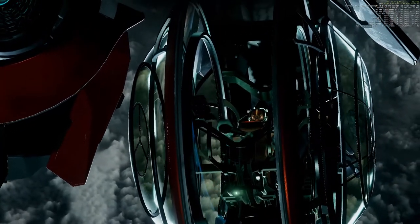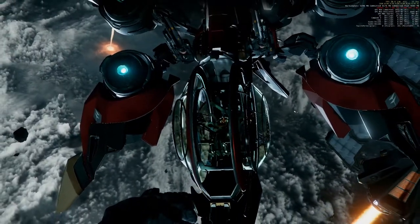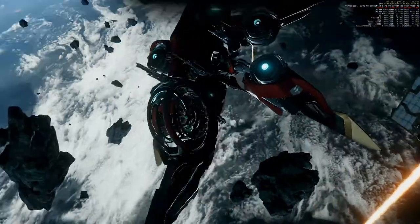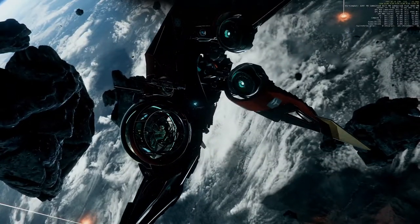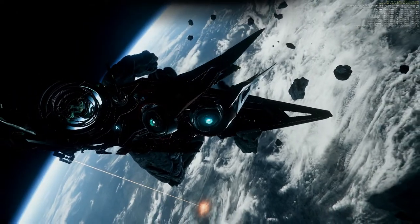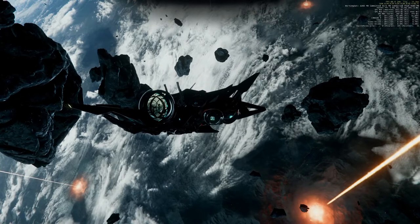Greetings fellow citizens. Today we are testing the Cartoral, the Sian scout ship. It's a very beautiful ship with a very interesting mechanic when going into landing mode. Isn't this cool? And back to flight mode.